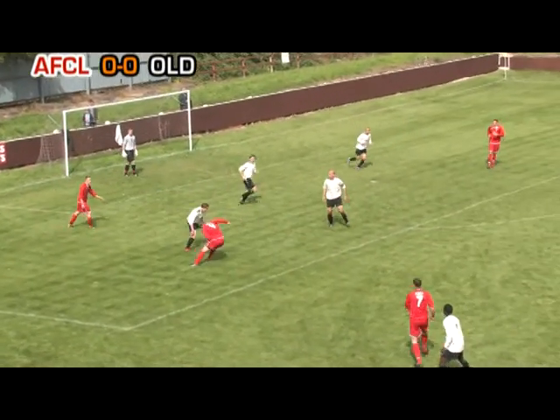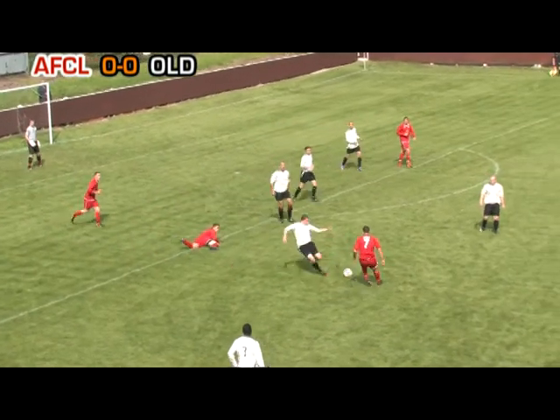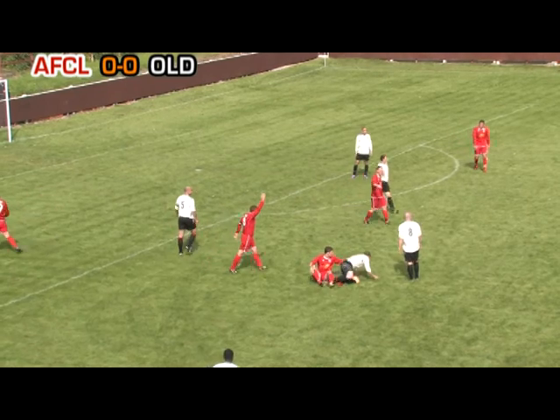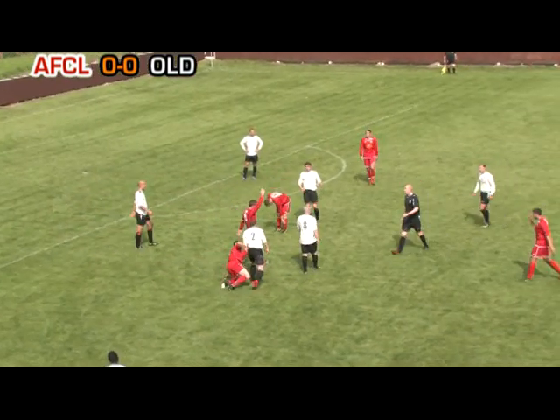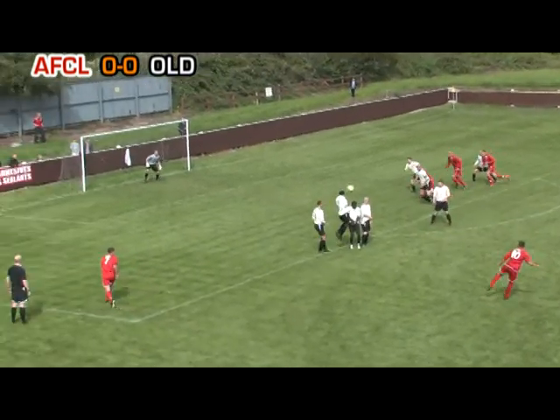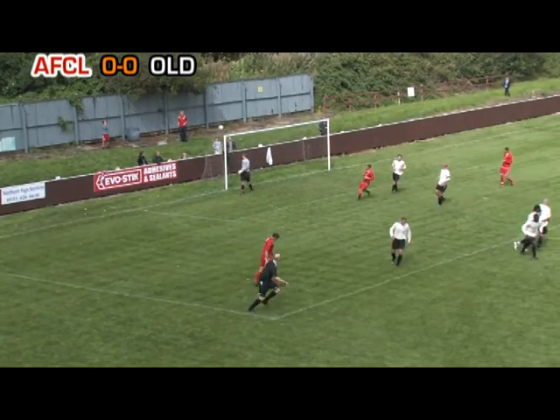Cheetham denies Stafford and tries to bring it out of defence. Jones gets a foot in and Cheetham follows through on Gornell, and it's a free kick to AFC Liverpool in a dangerous position. It's going to be Khoris to strike it — he gets it up over the wall but it's wide of the upright.